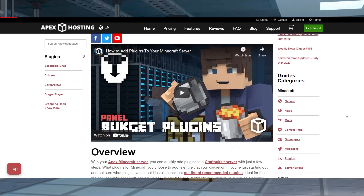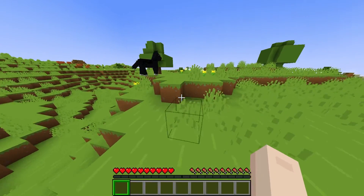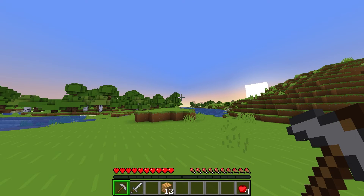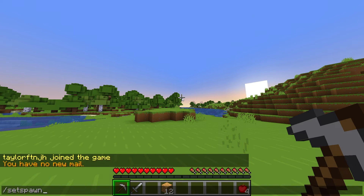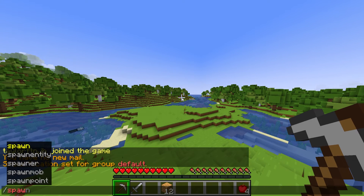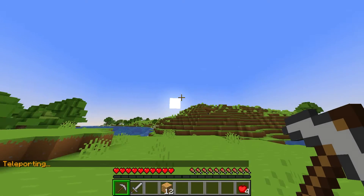Install the spawn plugin into your server by following our guide linked down below. Once that's installed, restart the server and then head into your desired spawn location. Now that you are at the in-game spot, type your plugin's set spawn command — which for Essentials X is set spawn. You should see a return message that confirms that the new spawn was set. Afterward, you can use your plugin's spawn command to teleport to the location. Essentials X uses spawn to achieve that.